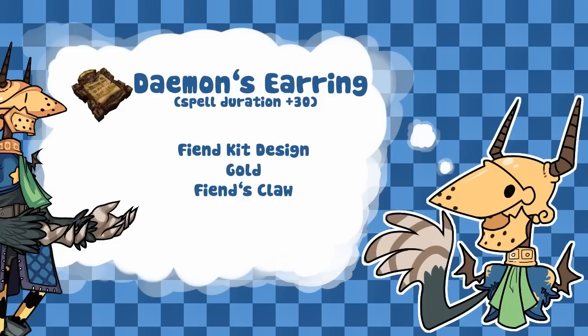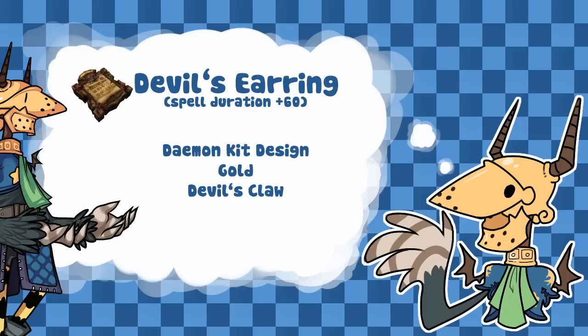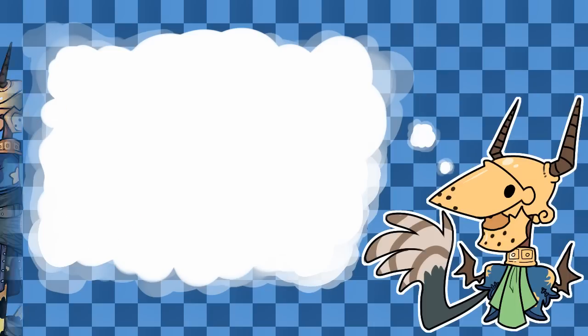A Devil's Claw drops from Rebunatera and it's made using a Demon's Kit. The design is obtained from the Mushroom Forest using one Gold and a Devil's Claw. The most useful accessory I have for Kupo is the Wisdom Charm, which gives minus 10 casting time. It's made using a design from the Goblin Wall, a Needle from Cactus in the Desert, and a Crowl Whisker from Moshek Manor or Kalander's Crawls. This makes my Yuke into a spell-casting machine — as soon as I start charging a spell it's ready to go. My final stats are 56 Strength, 64 Defense, and 65 Magic.